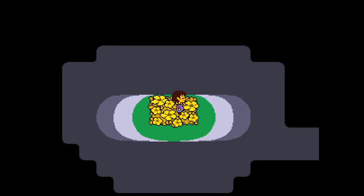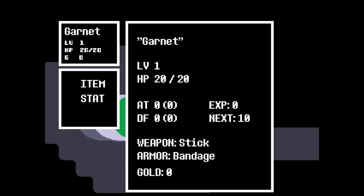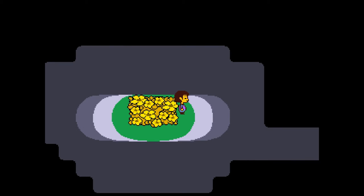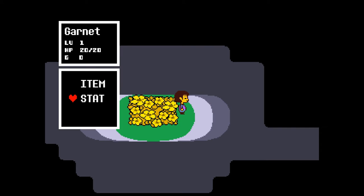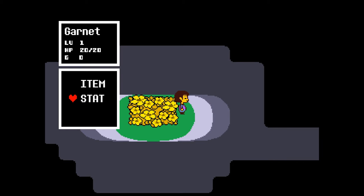I can walk around. There's my item — well, I don't have an item unfortunately. Level 1, 20 out of 20 hit points, next level is in 10. We have a stick and a bandage — doing great. I thought X was that... okay, so it's this, this, and this. Never mind, guys, never mind.